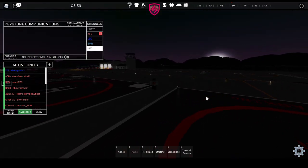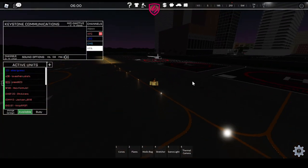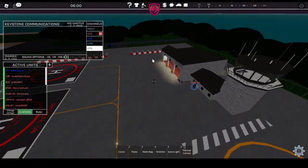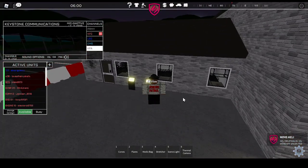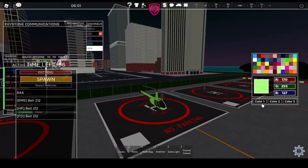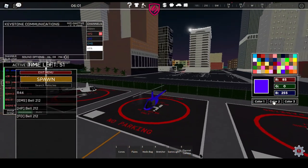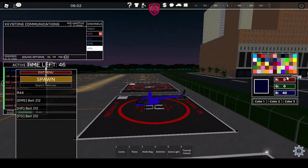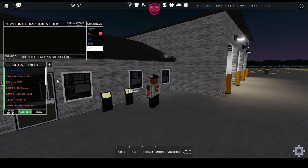I thought I picked blue — hold up, why is it white if I picked blue? Let's run back over here. It's a brand new helicopter that was recently added to the game. Heli deletion in 15 — yes, please delete it, because that's not what I wanted. I want a blue helicopter. Color one is blue, color two is blue, color three is blue. Now let's click spawn and see if it works.